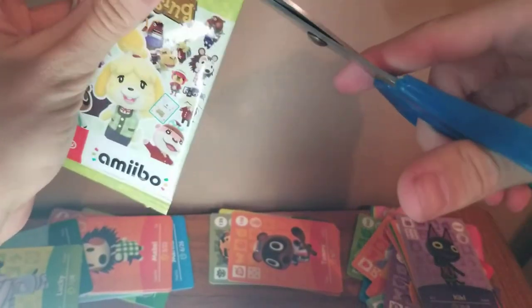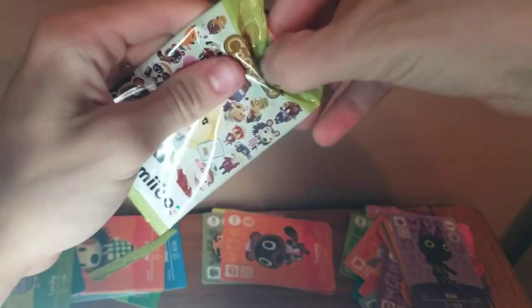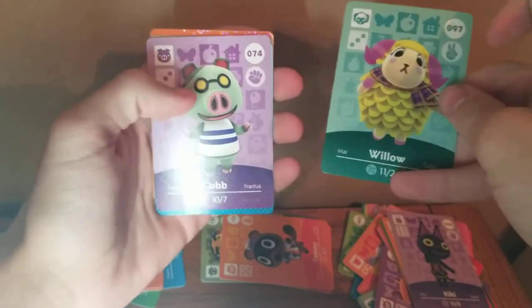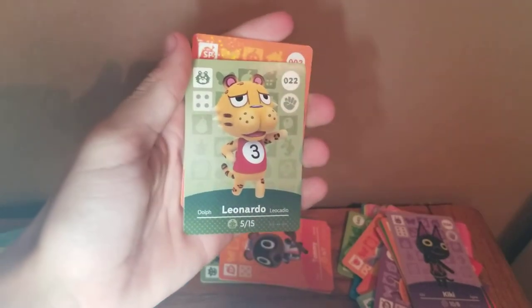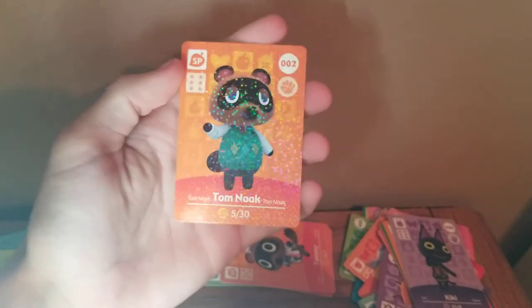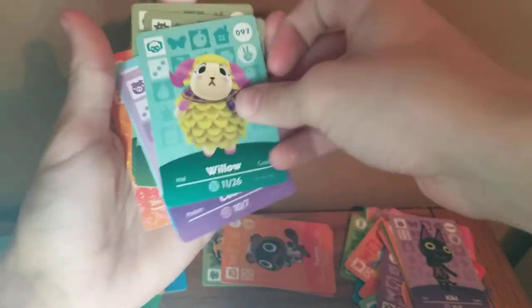Another pack here we go. Willow — she's a pretty cool villager. Cobb — he's alright, not the best. Dina, a duck. Patty — she's a cow, she's alright. Leonardo — he's almost like a cheetah, I kinda like him. And then Tom Nook himself as the NPC — I wonder how much this sells for. The man robbing you of all your money in the game, but he's a classic. You can't have Animal Crossing without Tom Nook. That was a good pack.